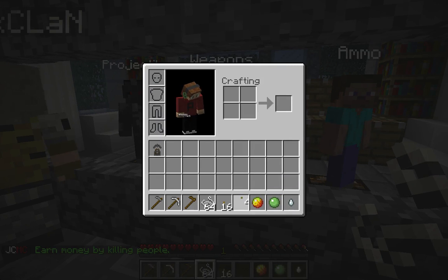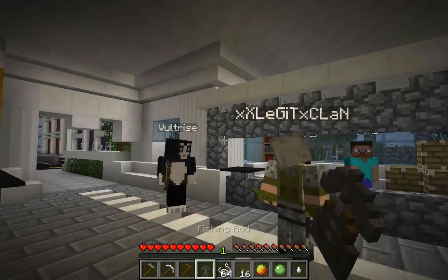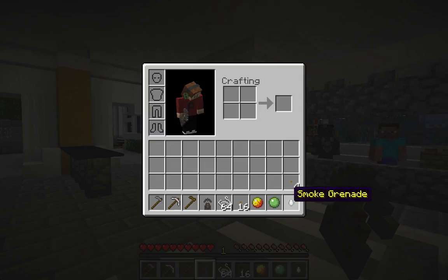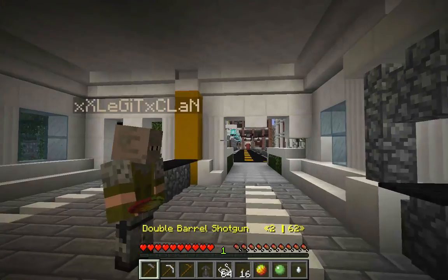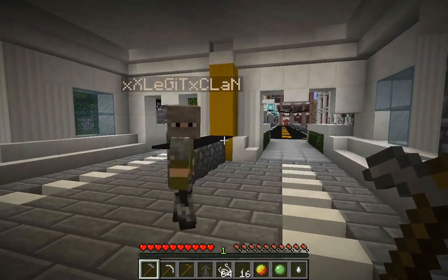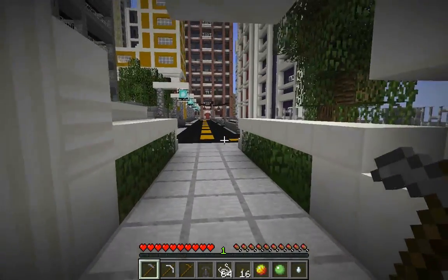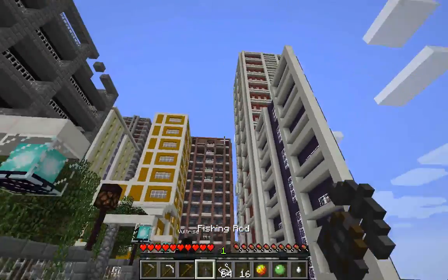The only projectile that isn't working at the minute is the smoke grenade - it gives off a short burst and then ends. That's something that will need to be fixed. So the smoke grenade doesn't quite work at the minute. Alright, that's fine. So we have some guns - let's go outside. Should we go to the top of the building, not just in this little car area here?